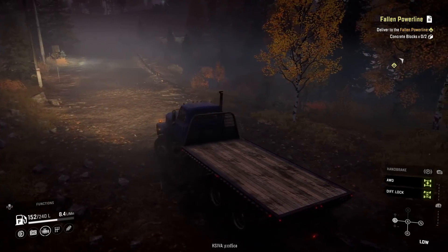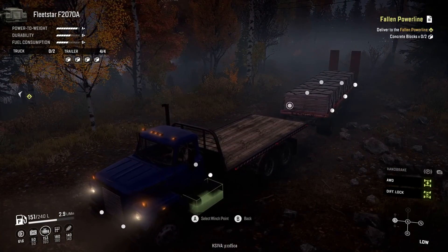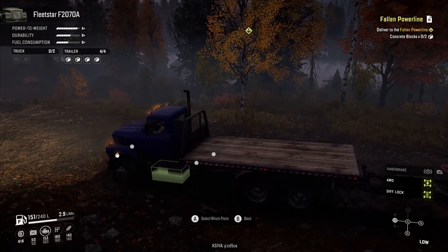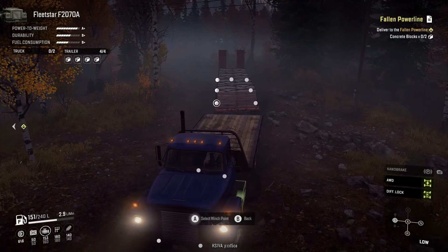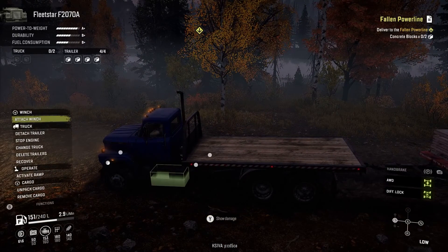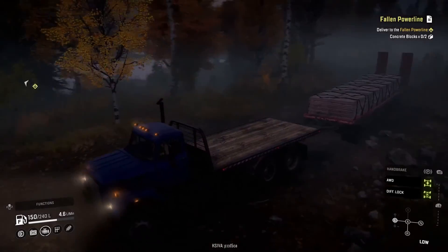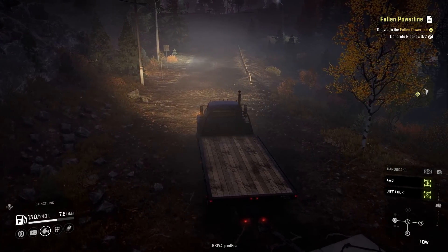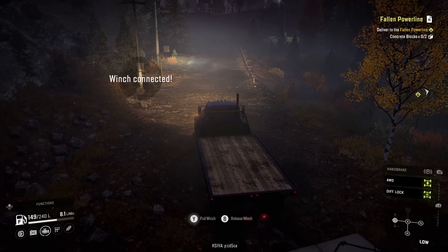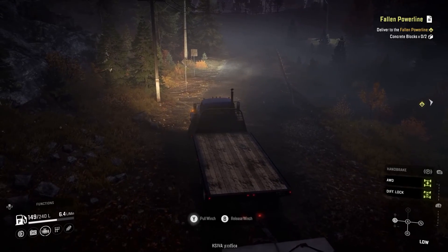We didn't really have anything in front of us to winch into. Let me show you a little trick — so we go to this trailer which is behind the tree. There's something going on because I should have some winch points. I can't select any of my winch points. I wonder if that's a bug — that's not a good bug because that's going to get me stuck. I'll have to look that up and let you guys know in the next episode if that was a bug or not.